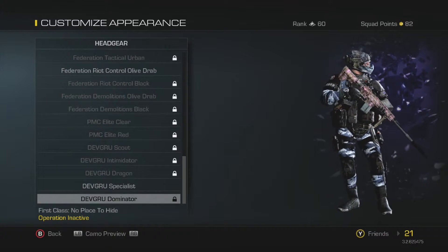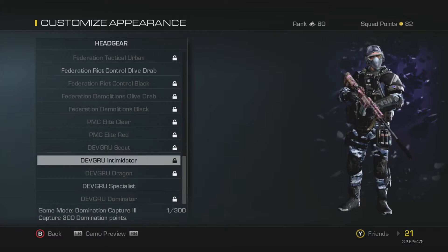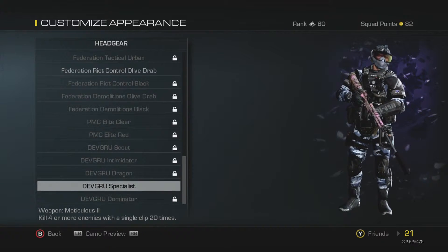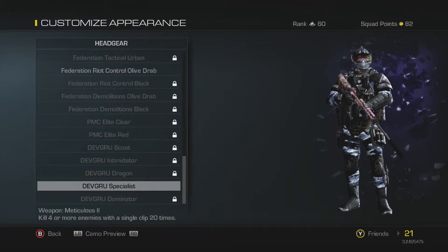This helmet is really nice. I call them the legendaries, starting with the Dev Guru Scout — these are all the really cool ones in my opinion in the game. These 5 right here are the 5 I really want to get for all my characters, but there's a loadout I use that made it very easy in a specific game mode.